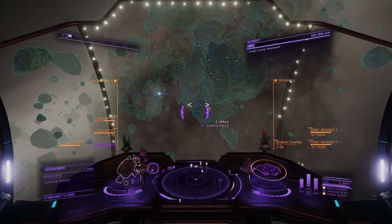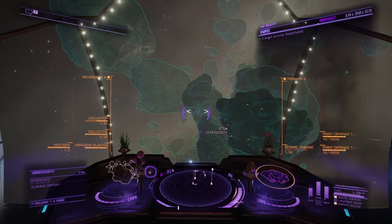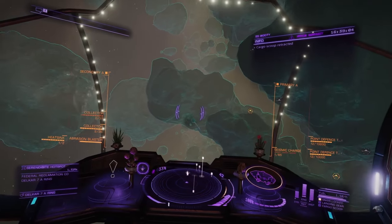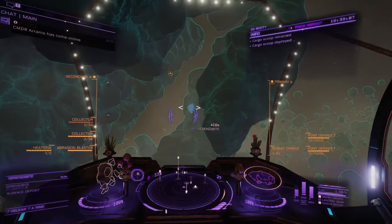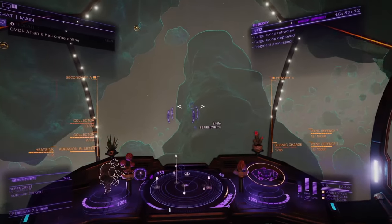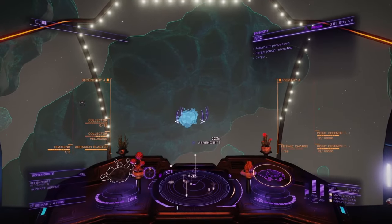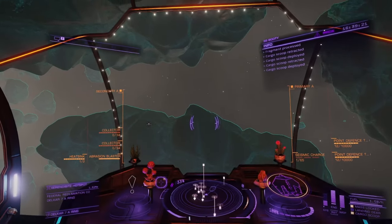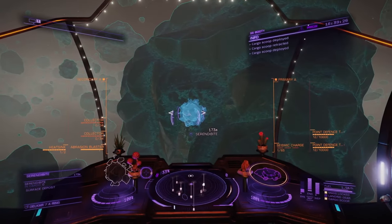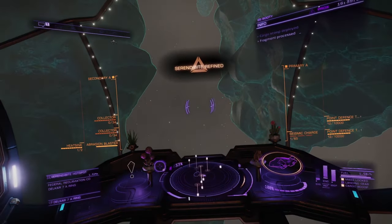You can also use abrasion blasters here to blast off exposed deposits and get some more. Finding core asteroids is tricky at first — over time you get used to what they look like and identifying them becomes much easier. But because of how random it can be and how volatile the market is, core mining can be a frustrating experience, especially for newer miners. Some days you can make huge payouts from core mining but others can be quite disappointing and time consuming. For that reason I recommend laser mining for newer players, unless you don't mind flying around looking for core asteroids to blow up. Core mining is way cooler and far more satisfying, but for money making, laser mining is simply more reliable.